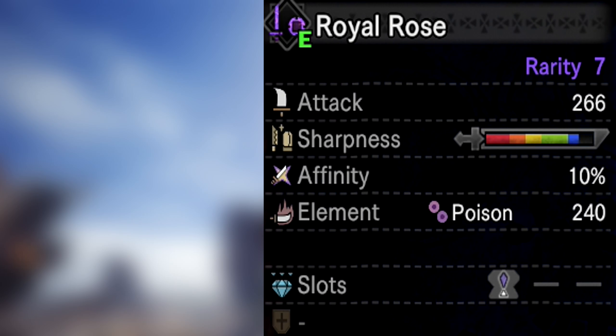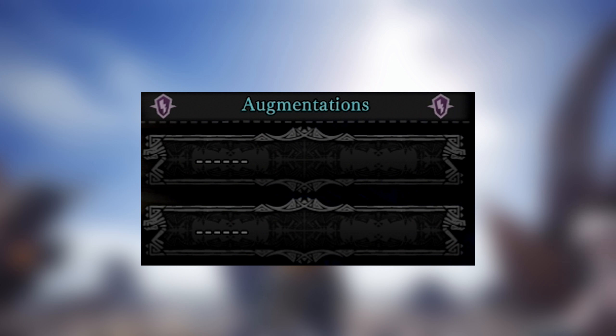So let's go ahead and talk about equipment. The first thing we got to start off with is the weapon. The weapon we're going to be using is the Royal Roos Sword and Shield, which is rarity 7. Base attack starts off at 266. Sharpness is a high blue. Affinity is at 10%. Status is poison at 240. This weapon has one decoration slot and two augmentation slots.